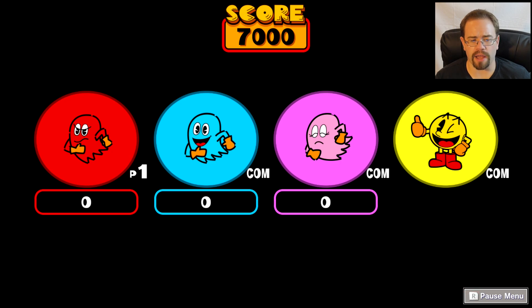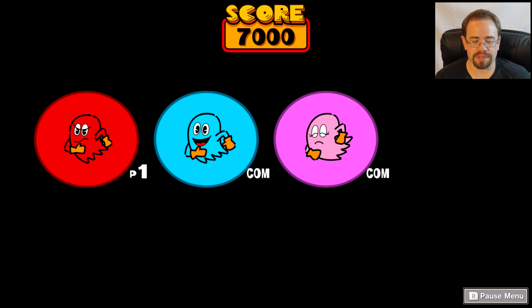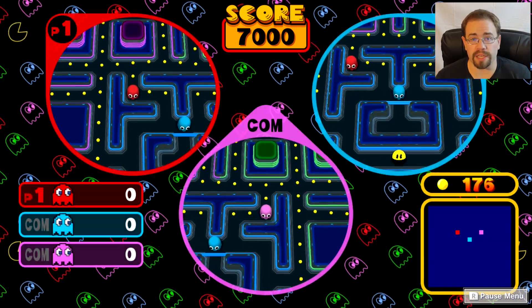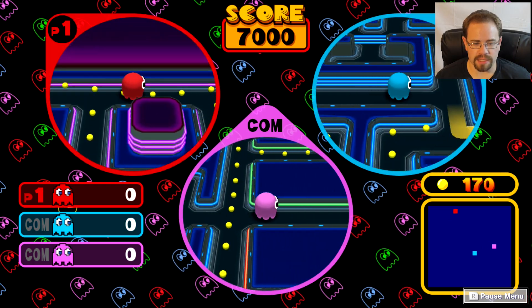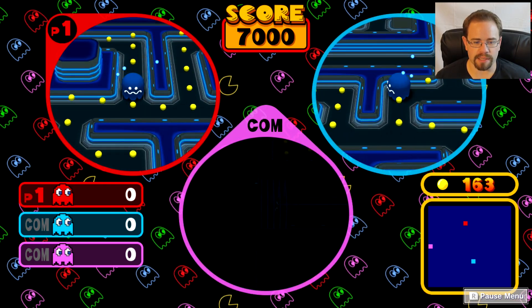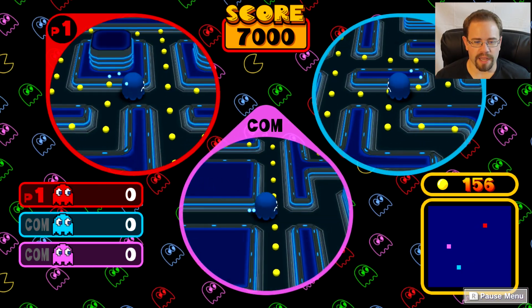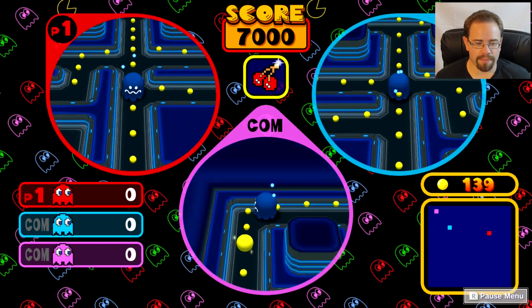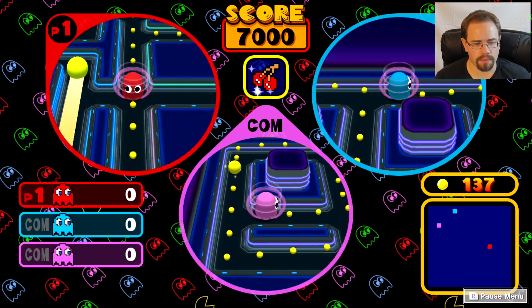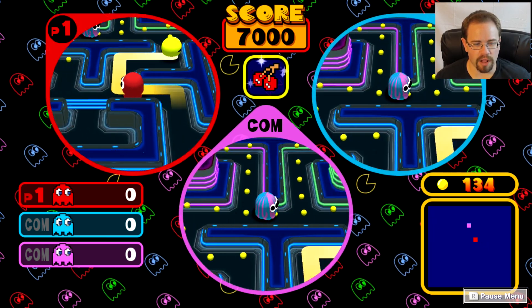I am the red ghost, and you'll see right away it looks very similar to the GameCube version. I'm the red ghost at the top left. We're supposed to be working together, but there is a sense that you also want to be the one to essentially get Pac-Man — you want to be the one to touch him. And there we go, I just kind of follow him around and try to cut him off.